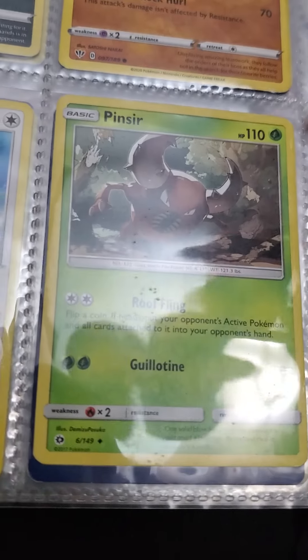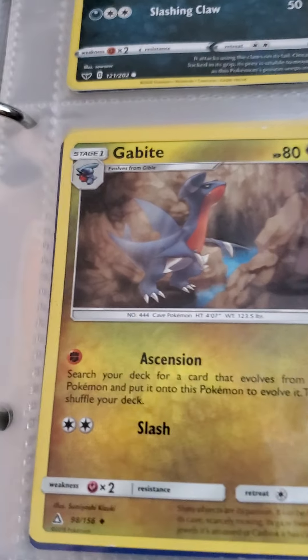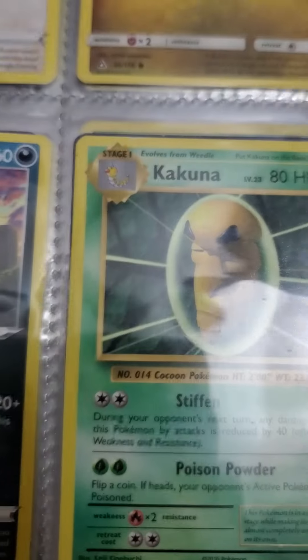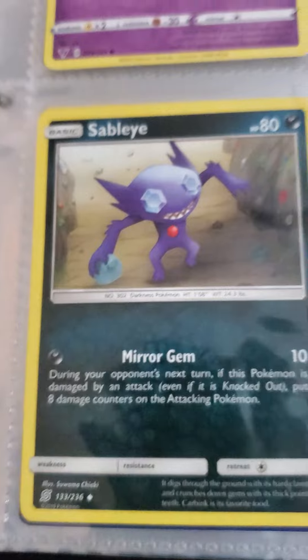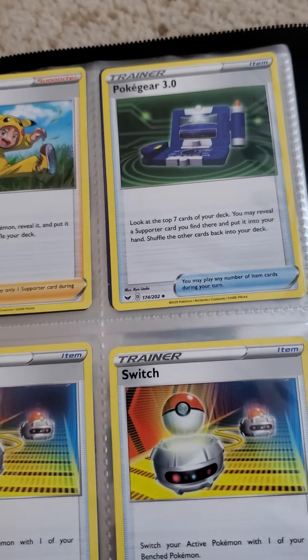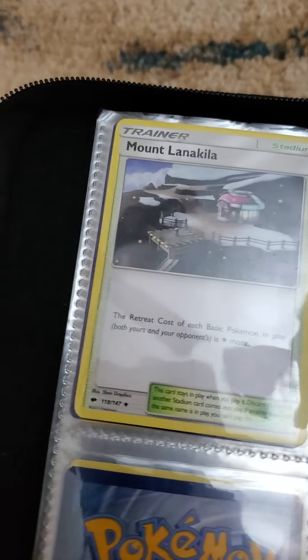Swablu, then I got Clauncher, Skorupi, Tachnia. Then I have Gabite — it's kind of a pre-Garchomp, like Garchomp. Alolan Grimer, then I have Wingull, Gible, then Trubbish, Hakamo-o Evolutions, Woobat — sorry — Crobat. Now we have Allister, Professor's Research, Hop, Poké Kid, another one, and then we have Poké Gear 3.0, Switch, one more of that card, and then we have Poké Lignamic.